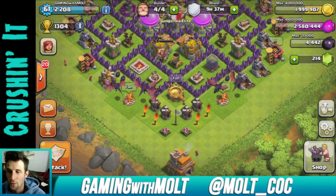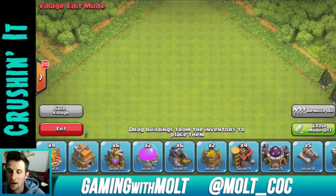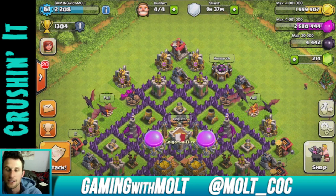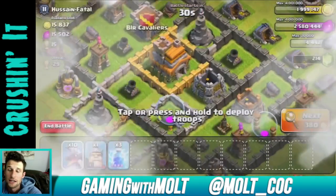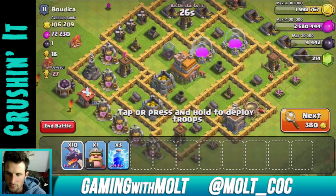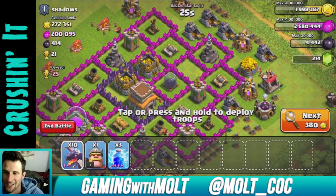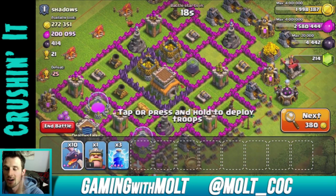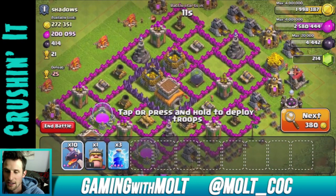Right now we're at almost two million gold, and we need two million to upgrade our two walls. What I really need to do is find a base with 200,000 or more elixir, or two easy bases with around 100,000. This guy has miserable air defenses. We're going to search for a bit and then go full force — if I completely annihilate the base, so be it.